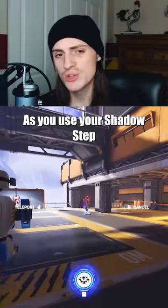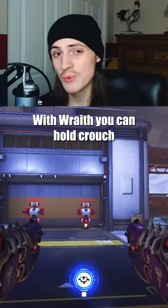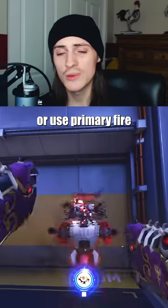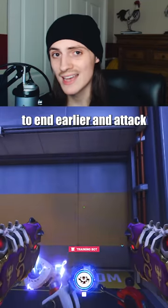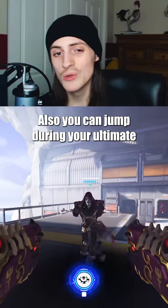Ability Chaining: As you use your Shadow Step, you can hold crouch, jump, or primary fire to immediately use them after the ability is over. With Wraith Form, you can hold crouch to get the same effect, or use primary fire to end it earlier and attack. This can be used to throw off an enemy's aim or burn a headshot into them before they can react. You can also jump during your ultimate, so use this up close on an enemy to disorient them.